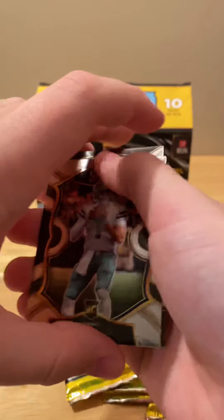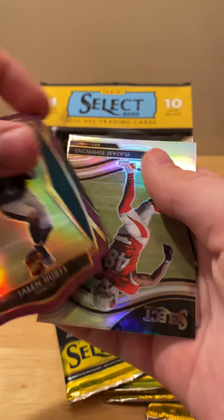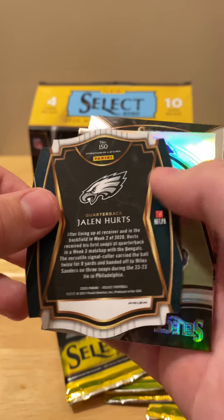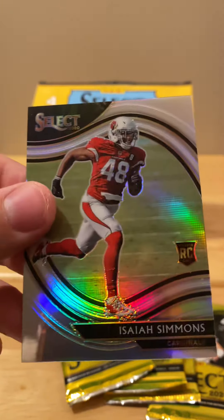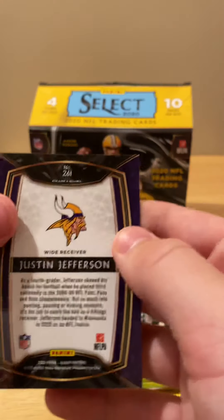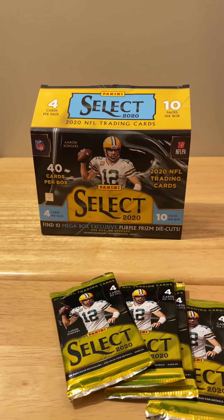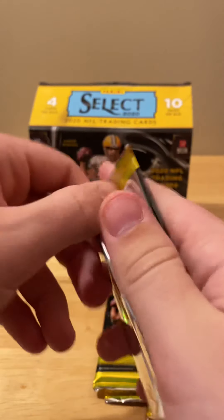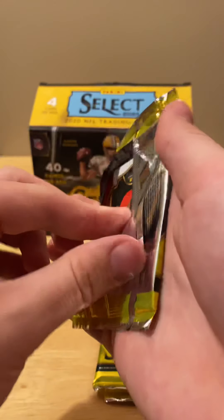These are very hard to open — I have trouble without using two hands. Ben DiNucci, Jalen Hurts purple die cut — definitely not what we're looking for, we're looking for numbered or a silver field level or something like that, but I will take it — followed by an Isaiah Simmons silver, this is a field level, and then a Justin Jefferson club level. I've never heard of that, I think it's new this year. That was actually a really good pack — multiple rookie cards, one of them a quarterback.